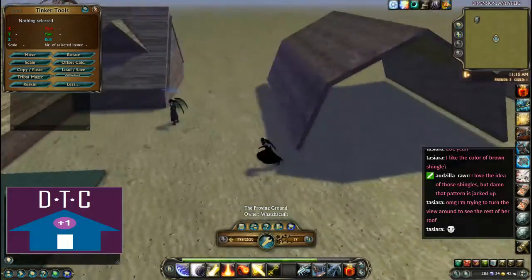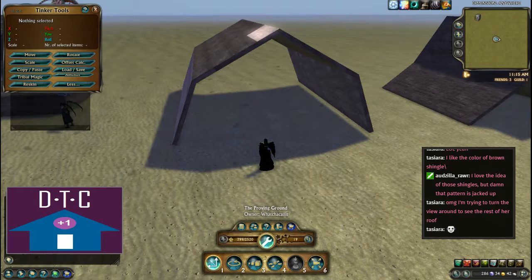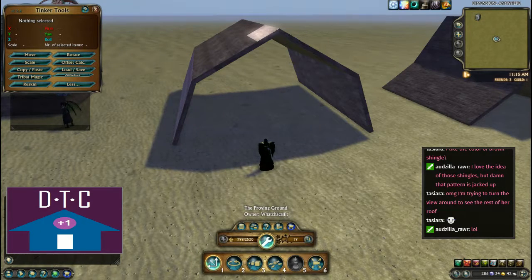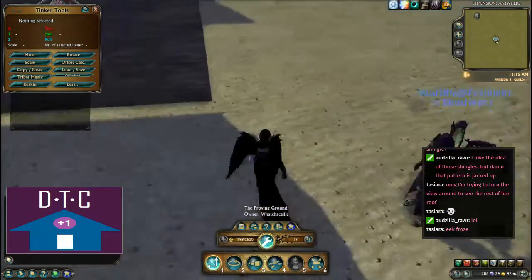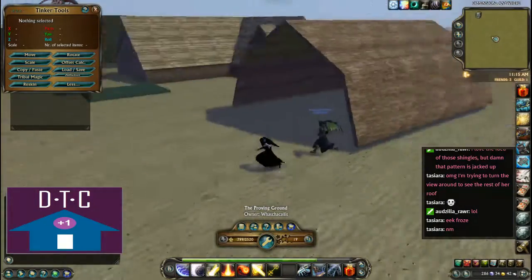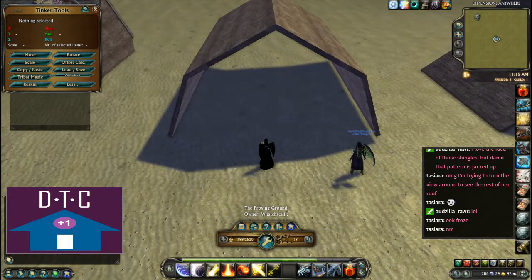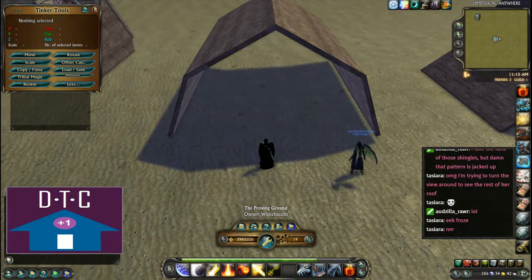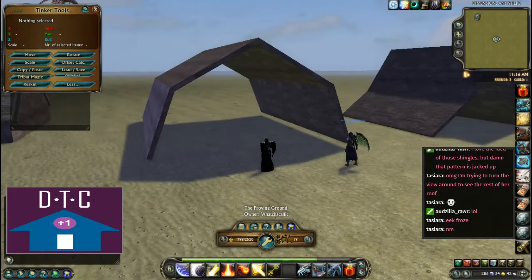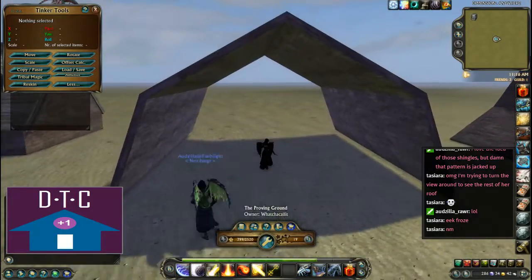This roof here is what's called a gambrel roof. I was looking on Google — I wanted to see how to make a barn roof. Well, now you know the technical term: it's a gambrel. Google Images had actual specs, like the degrees and how tall it was, but I cared about the angle of the center and then the angle of the sides.